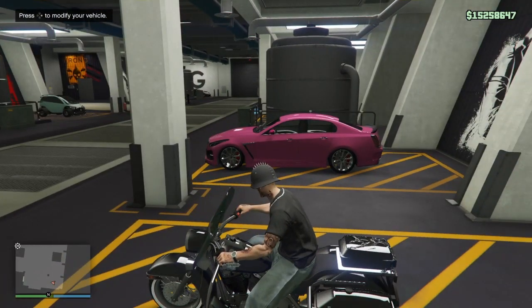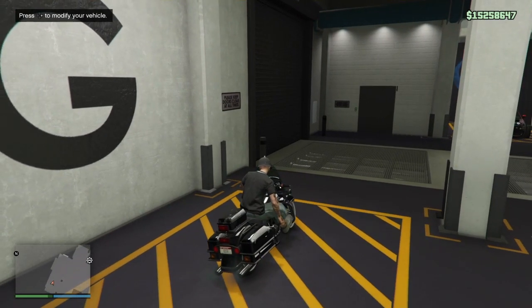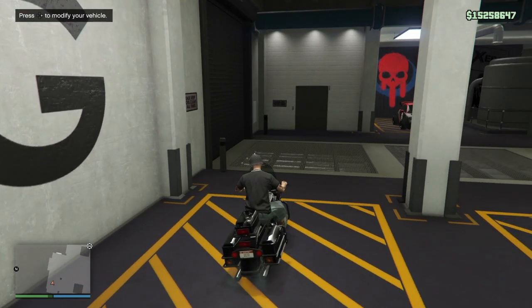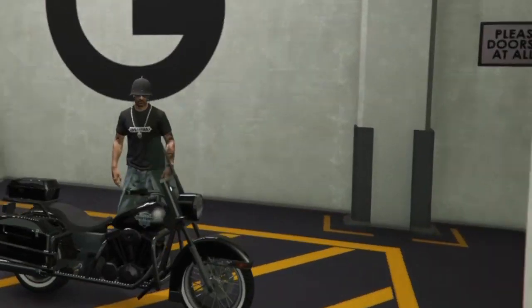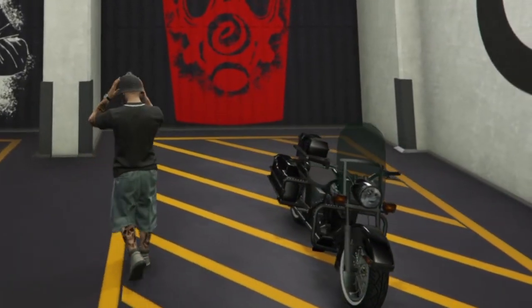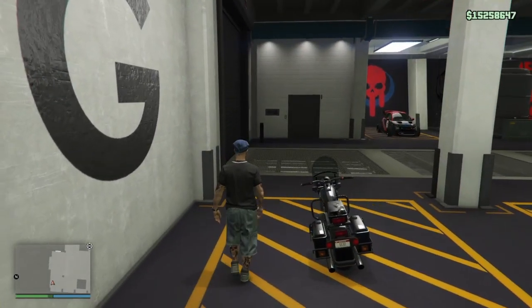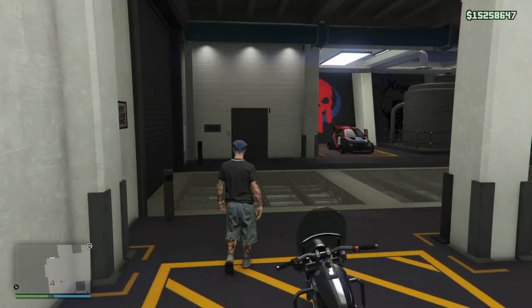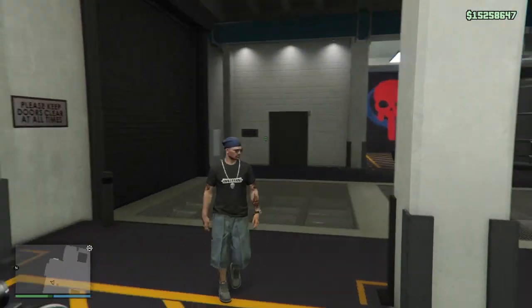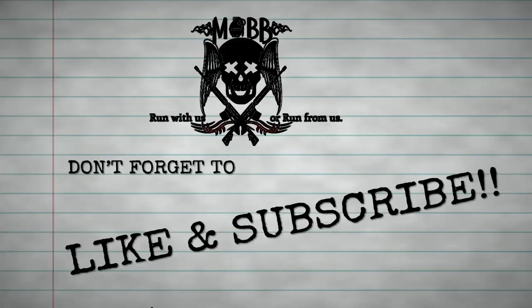We're going to exit the workshop. If you don't have custom plates or anything like that, don't worry — you can also take this bike out and put it in the MOC and store it that way too. The bike is good. This is what we got and this is how you do it. I hope this video helps and is thorough enough for everybody to understand. Hit that like button, subscribe, and thank you very much for watching. I'm out.